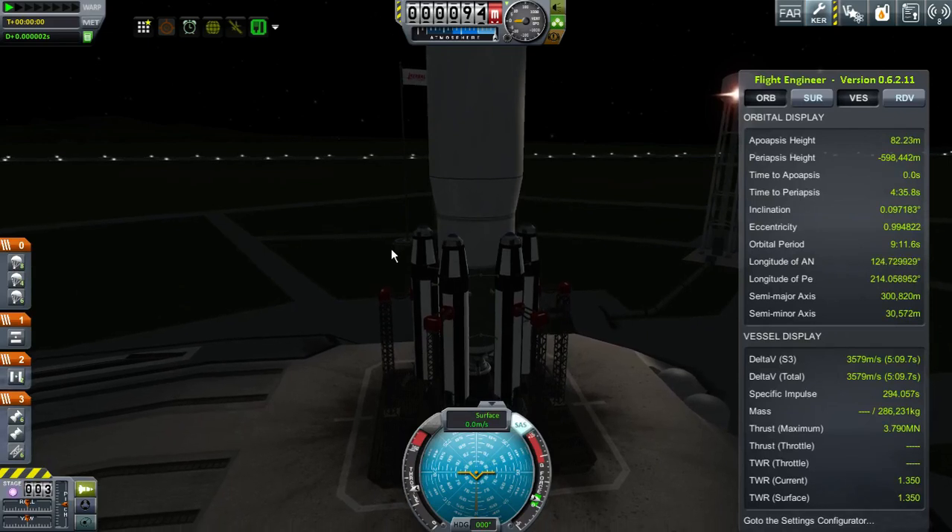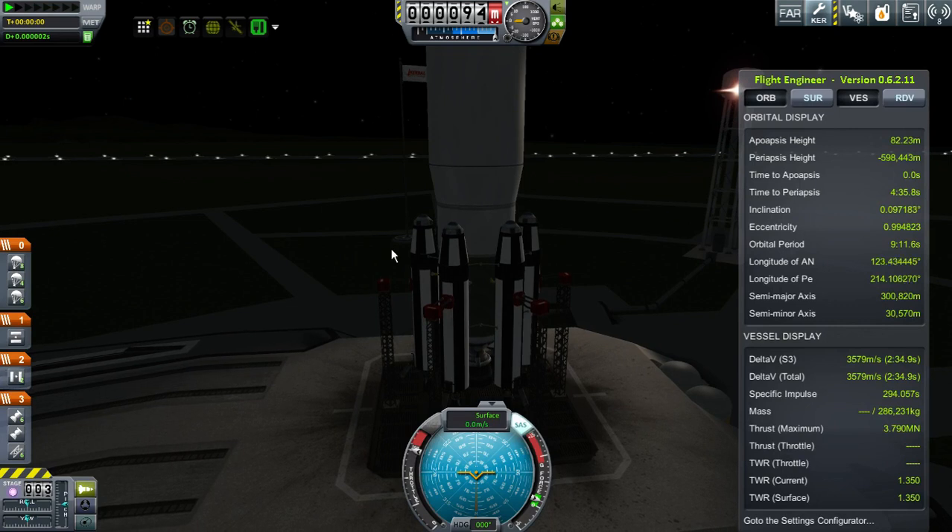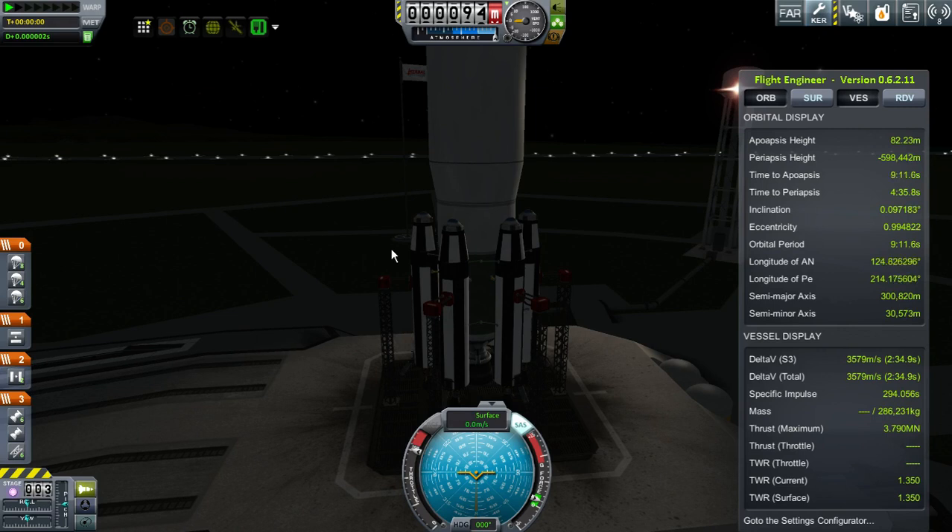I think it's worth pointing out that this is pretty much what we want. Most of our modules, as it turns out, are not so heavy. And so we actually do have an excess of delta-v here that we can take advantage of. It looks like we're stable now, so I'm just going to go ahead and launch this.